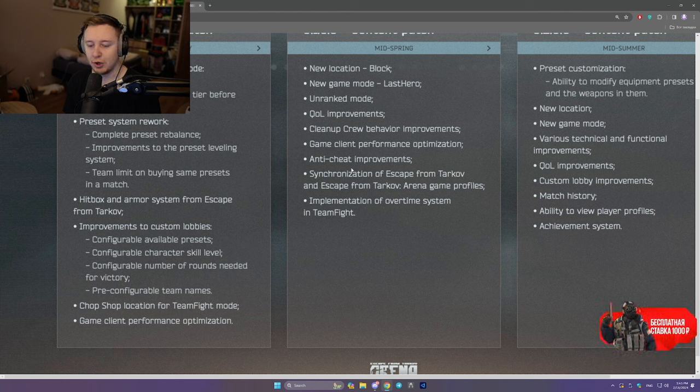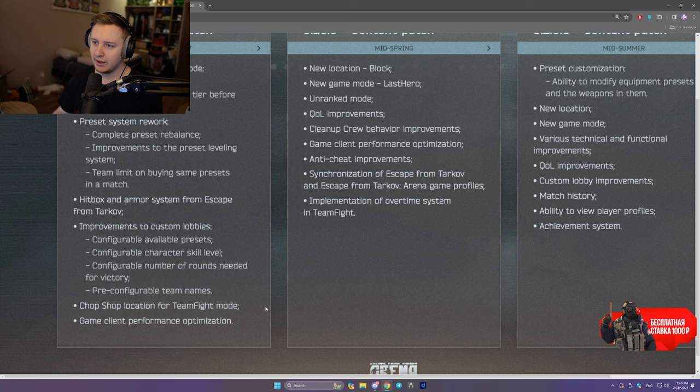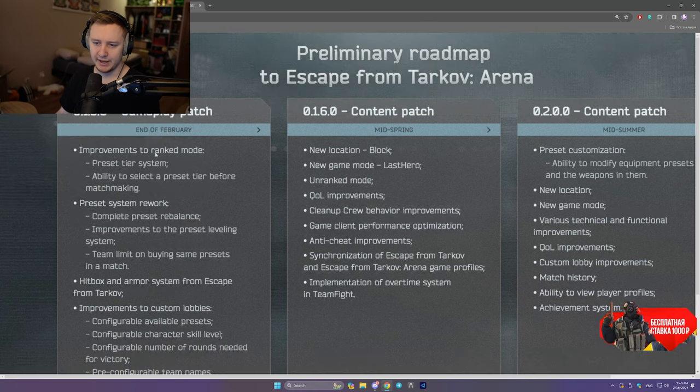Next is Chop Shop location for team fight mode. Right now Chop Shop is available for shootout only — that's where you play 2v2. Soon the location will be ready for team fight, which is 5v5. And game client performance optimization, so we should be getting better frames in Arena, which I think is a really important aspect for the game to succeed. This is what we get at the end of February.